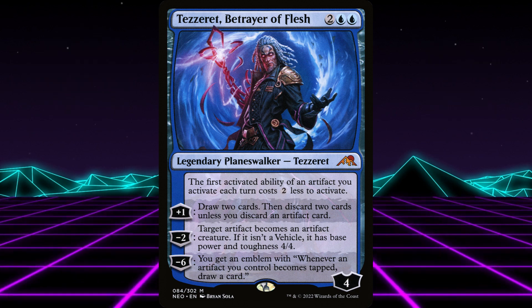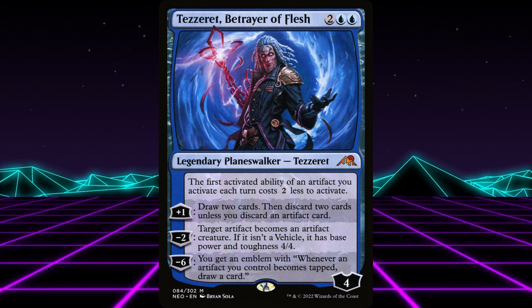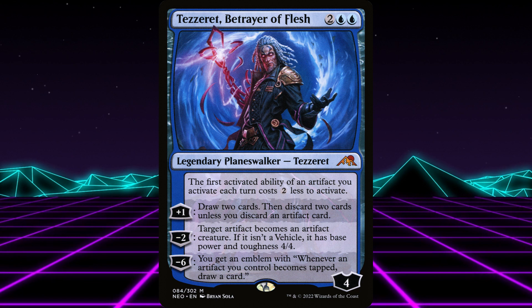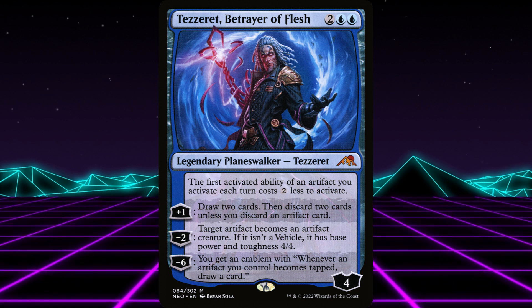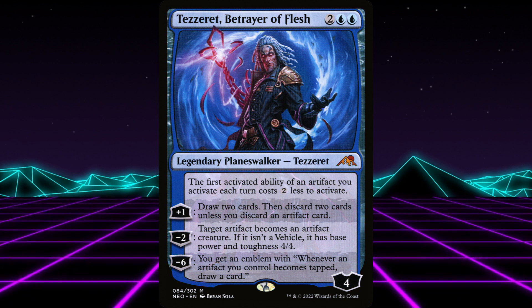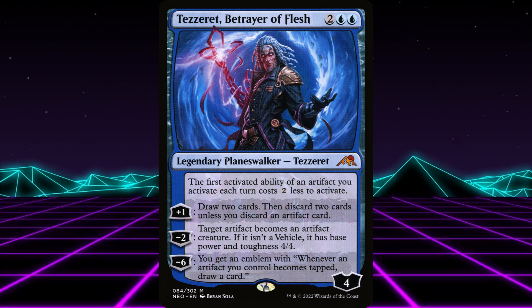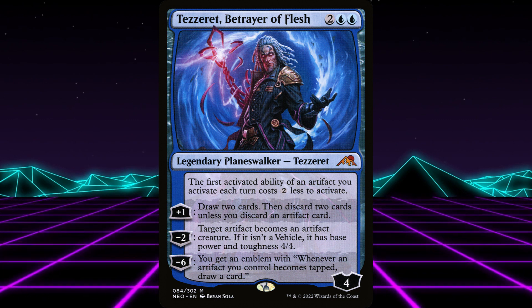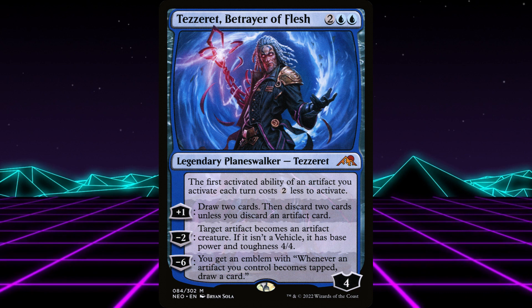Tezzeret costs 4 and starts at 4 loyalty. The first activated ability of an artifact you activate each turn costs 2 less to activate. Plus 1: draw 2 cards, then discard 2 cards unless you discard an artifact card. Minus 2: target artifact becomes an artifact creature — if it isn't a vehicle, it has base power and toughness 4/4. Minus 6: you get an emblem with, whenever an artifact you control becomes tapped, draw a card.